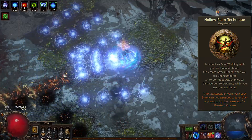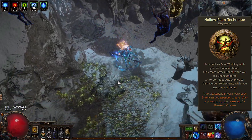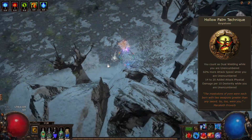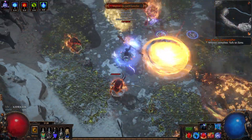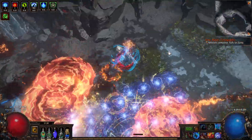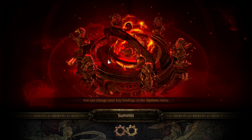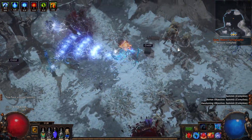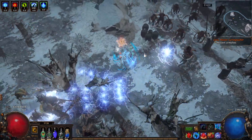This jewel adds the keystone 'Hollow Palm Technique' to your skill tree. The keystone gives you: you count as dual wielding while you are encumbered; 60% more attack speed while encumbered; and 14 to 20 added physical damage per 10 dexterity while encumbered. The keystone gives us damage based on how much dexterity we have — this type of build is called stat stacking, in this case dex stacking. This item says we have to be encumbered, meaning we can't use weapons or gloves. While this seems like a big drawback, we get damage that can rival mirror-tier weapons with just a bit of dex investment.